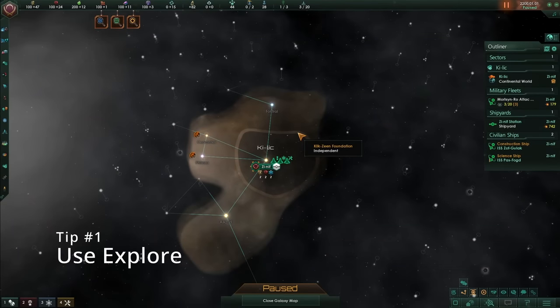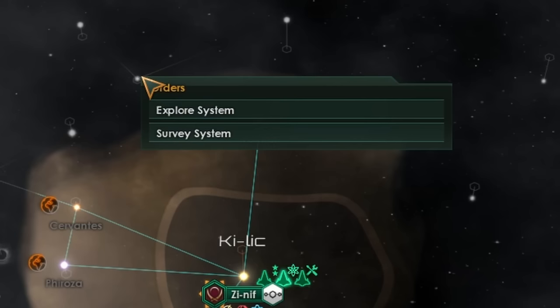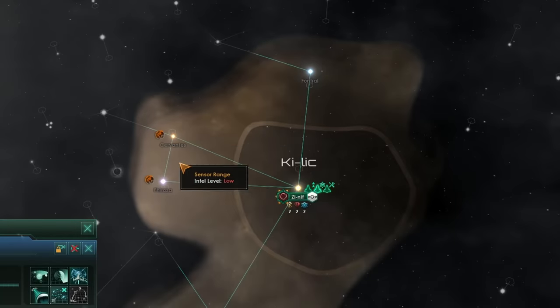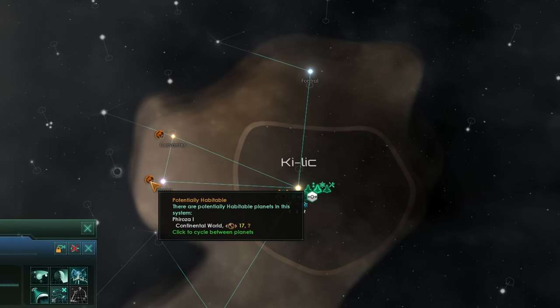The first tip is useful right from the start of the game, and that tip is all about exploration. When we select a science ship and send it off somewhere, we have two options: either we can explore a system or survey a system. Depending on the number of guaranteed habitable worlds around you, you might be missing some of your guaranteed worlds, or there could be other worlds out there ripe and waiting for discovery.